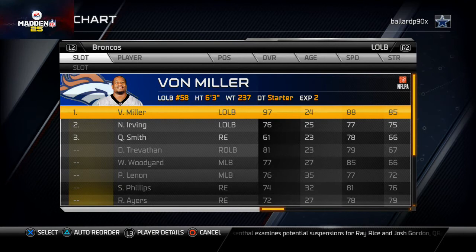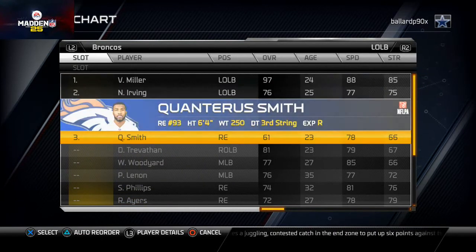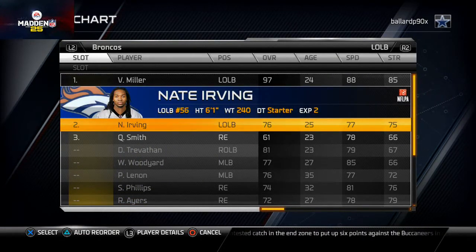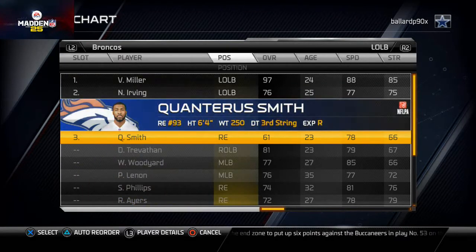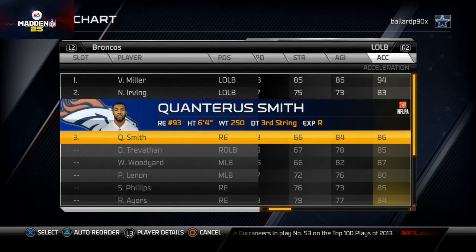Left outside linebacker — this is the right-of-screen defensive end in the 2-4-5. I've got Von Miller there because he's my best run stopper. Most people run buck sweep and strong power to the right, and I also feel the 2-4-5 is weaker to the right since we only have five guys there versus six on the left. For backup, consider Quantarius Smith in case Von Miller gets hurt.